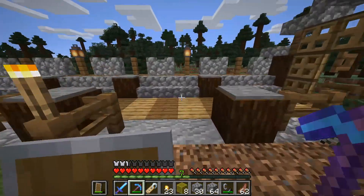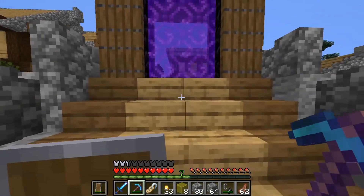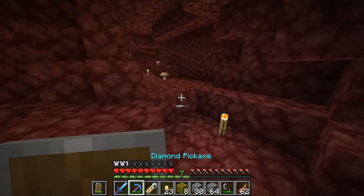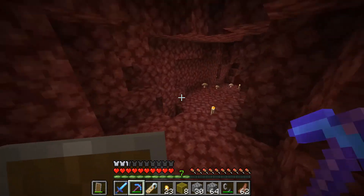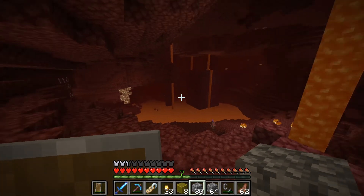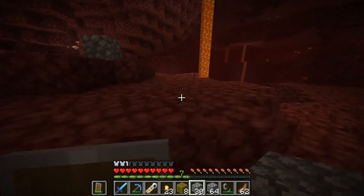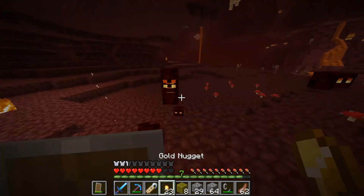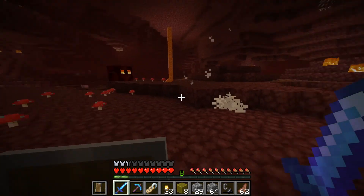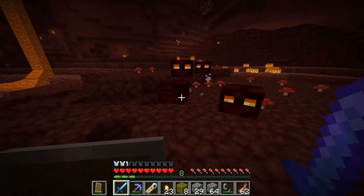So the first thing you're going to have to find is a crimson forest biome. Here we are in the nether — I already placed torches here so nothing is different. Wherever you see cobblestone I've already been. I'm going to have to go in a completely different direction that I've never loaded in. I'm making sure to get some magma cream from these magma cube guys because fire resistance is so important in the 1.16 nether.